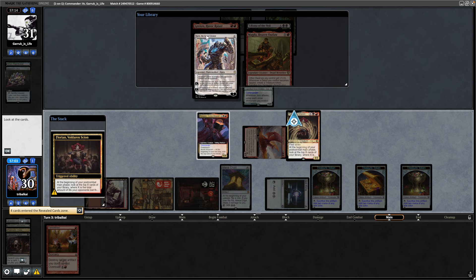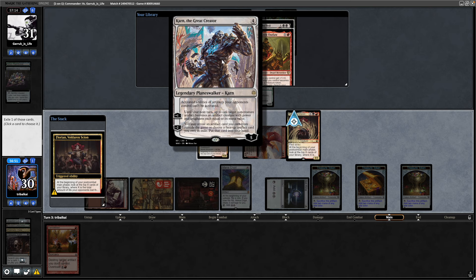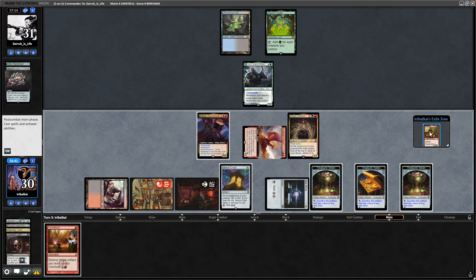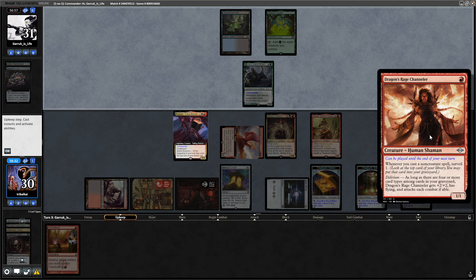That triggers Florian at the end of the turn — 4 damage, 4 cards revealed. There's a Karn, the Great Creator which goes well with Mycosynth Lattice, Grenzo Havoc Raiser, and Liliana of the Veil which could get rid of their commander. We still go for Magda here. Karn doesn't really do anything until we get the Lattice into play. We get the Lattice into play with Magda by cracking a treasure token, playing Magda from exile, which has the treasure immediately replace itself. At end of turn, exile Dragon Rage Channeler off the top.